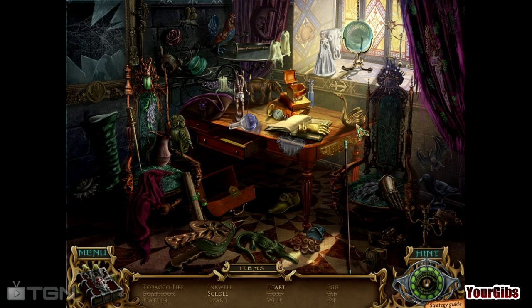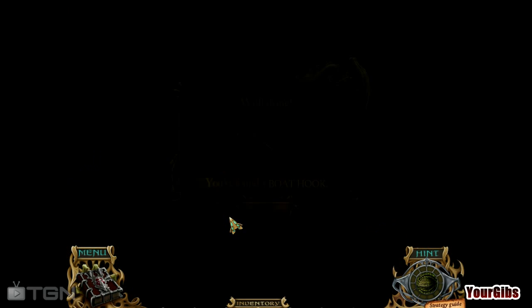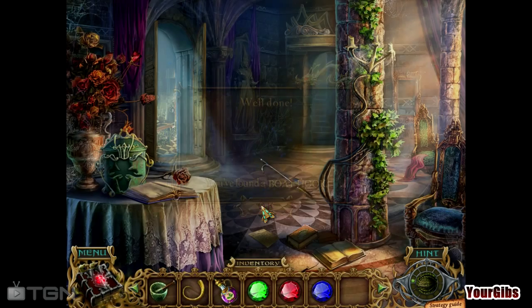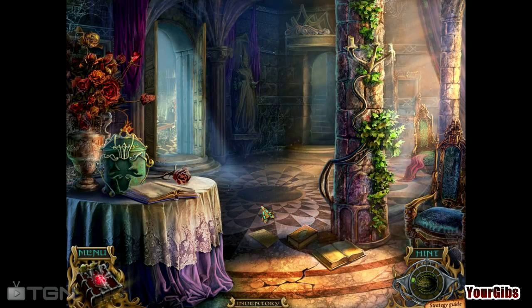Scroll and a heart. The heart could be anything, really. Do you guys see it? Nope. There's a scroll and we'll just hint for the last one. Oh wow, the doily is a heart — clever. And we have a boat hook. Interesting, very interesting.